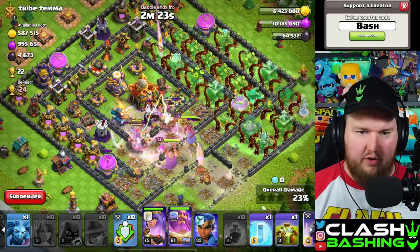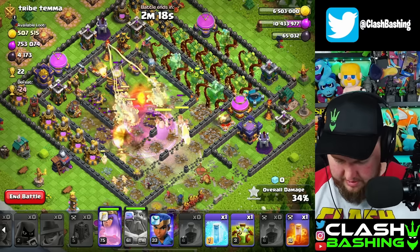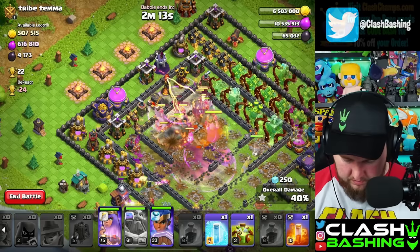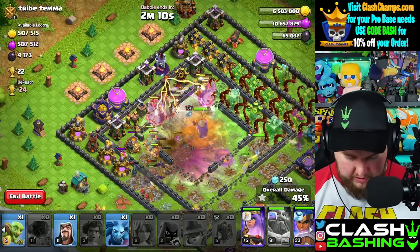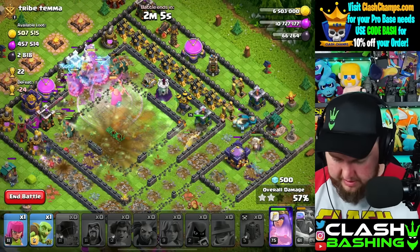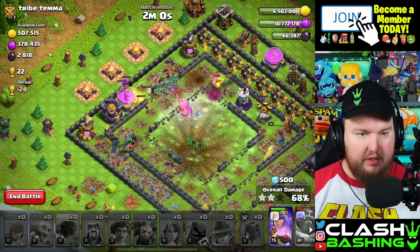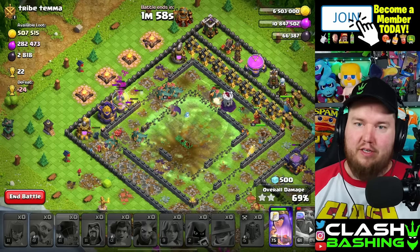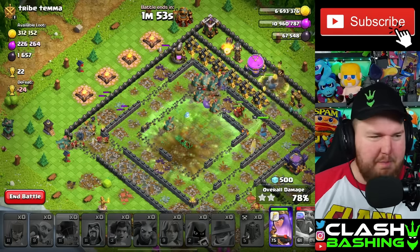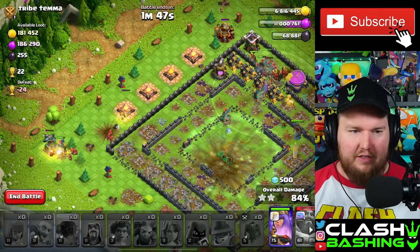We're just going to get through the Town Hall. Make it happen. Fireball! Nice, good Fireball. I'm going to go ahead and send Arcee with the Hogs over here, and then just cast this Overgrowth. For farming, three Overgrowths kind of seems like overkill. Just a little bit. Queen's working, Royal Champion's working, everyone's fine through here. That's going to be another nice little three-star. Not that farming is necessarily hard to three-star on, but three-stars are three-stars. We need those loot bonuses from the star bonus.